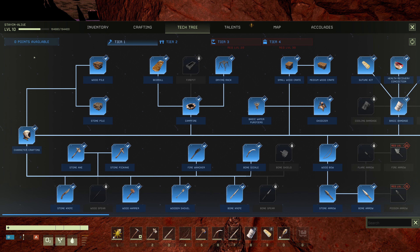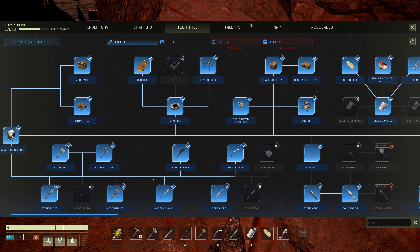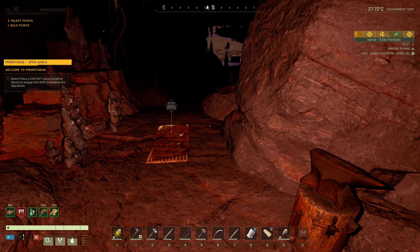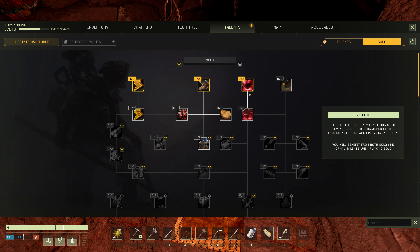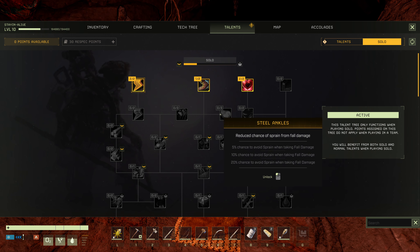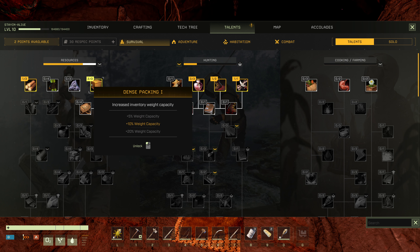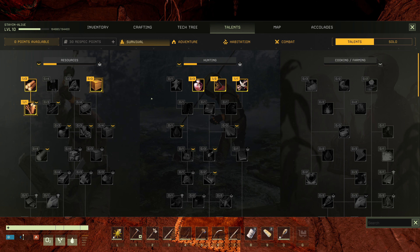Let's see if I have tree points. I want to unlock the iron axe — it's tier 2. The iron axe and the iron knife next, I think. We've got some talent points I didn't spend last time. Let's do the solo one first — movement speed and more stamina. And then later we'll do more movement speed and work our way down. I've got two points here — we could do both. Yeah, let's do both.